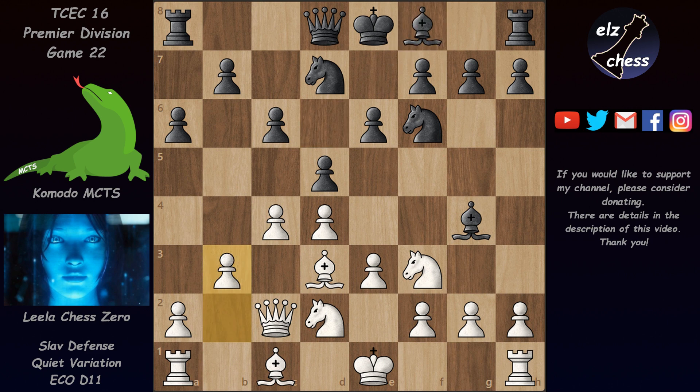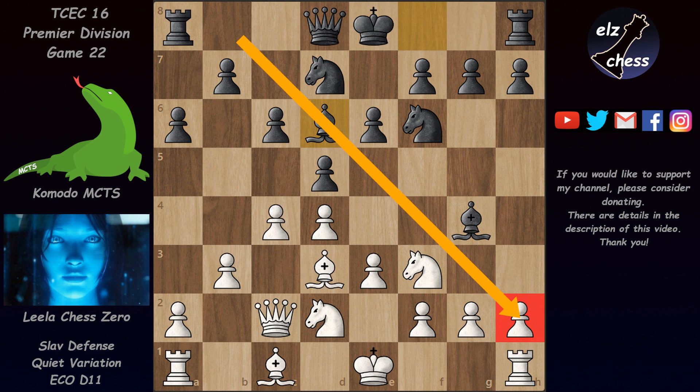And now we have Bd6, which is the end of the book. Bd6 is a logical move — it's much better than Be7. Since this bishop is not even threatening to pin the knight, there's little point in developing to e7. Much better is to put it on the aggressive d6 square where it overlooks the white kingside and also influences the e5 square, which is very important since the knight wants to jump there in many cases.